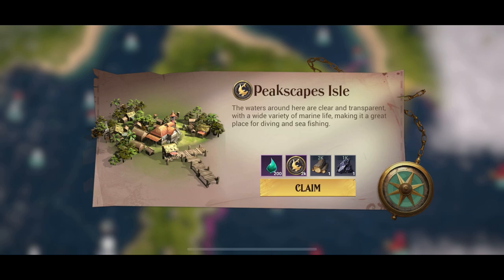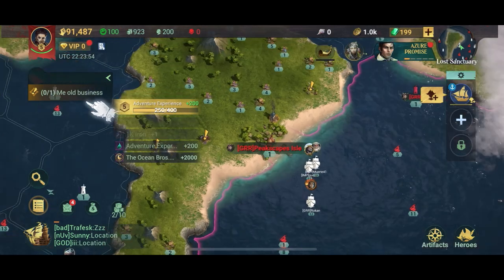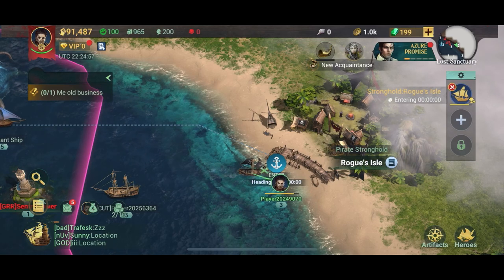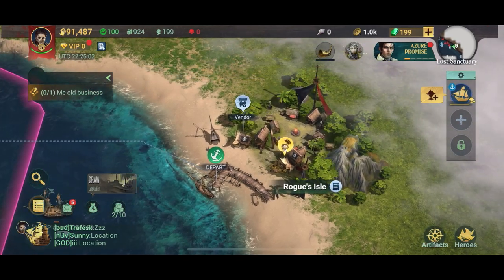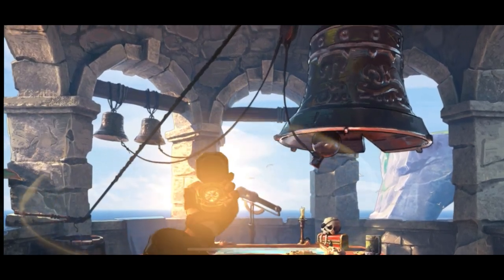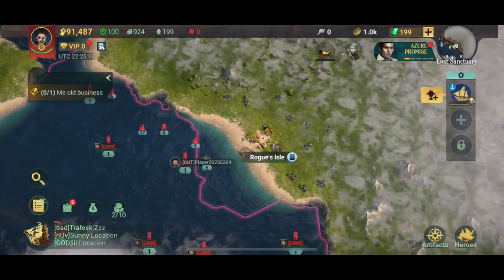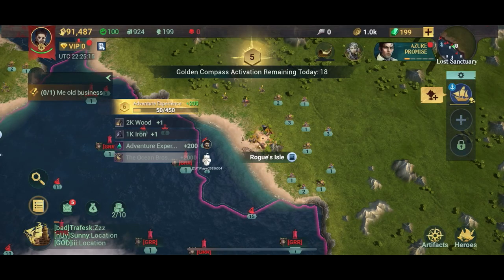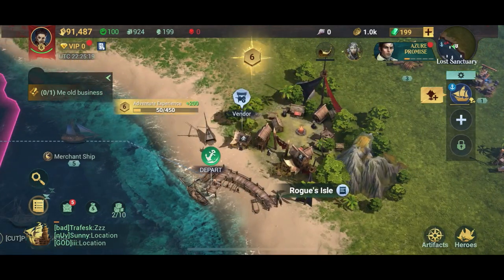The most important thing about doing this while you're low-level is that while your flagship is below level 8, you cannot be attacked by other players. That means you can sail anywhere you want and you cannot get attacked by anything other than the AI. So spend the first few hours exploring the whole map — go everywhere, visit every port, click that compass in every port and stronghold until you have the whole map revealed.